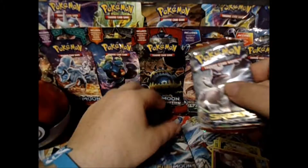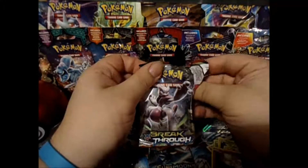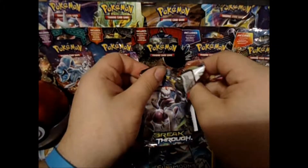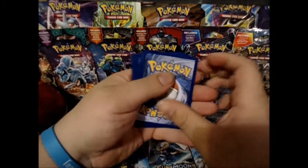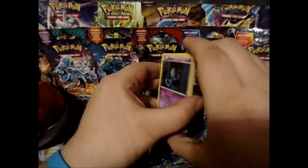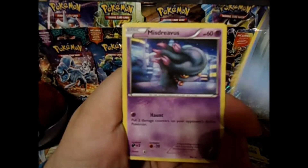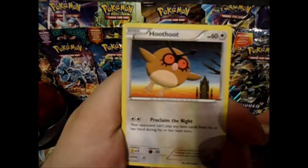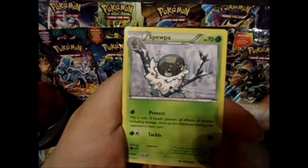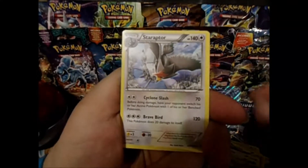I'll go with the Breakthrough next. One, two, three. One and two. X and Y. We have an Algeum, Axew, Axew, Axew, Froakie, Misdreavus, Hoot Hoot, Magneton, Ursa Ring, Spupa, Reverse Spupa — we got double Spupa. And a Staraptor.